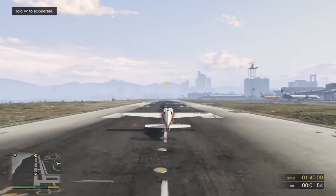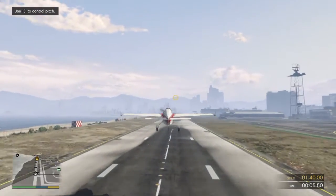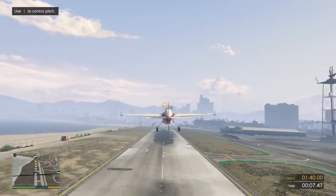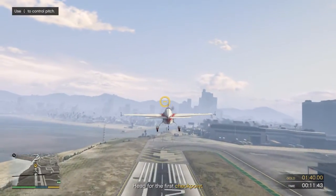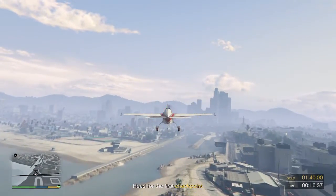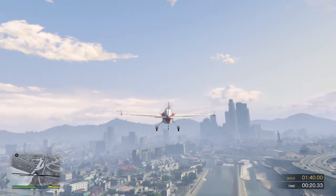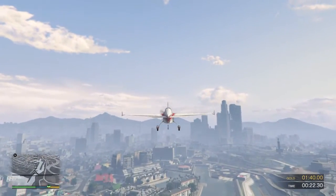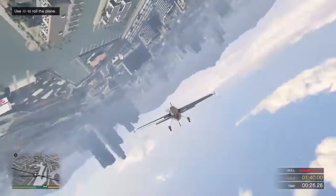All right, pilot, it's time for us to get a little crazy. First, I want you to get some altitude and head for that checkpoint marked at the end of the runway. On my mark, perform a barrel roll by pulling your flight stick to the left or right. Okay, perform a barrel roll.